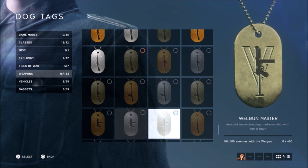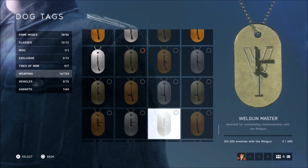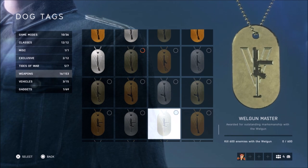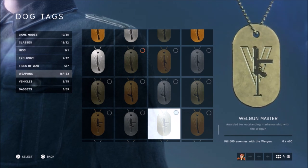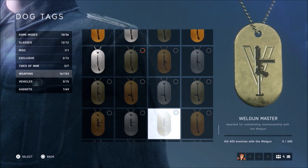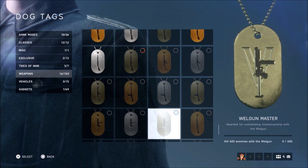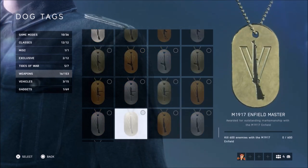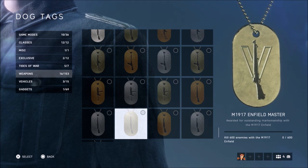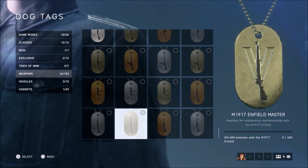The next one is another SMG — the Sten gun. It looks like a tiny machine pistol compared to the other SMGs, so I'm expecting a higher rate of fire, or at least a burst fire option. That's what I'm thinking anyway.